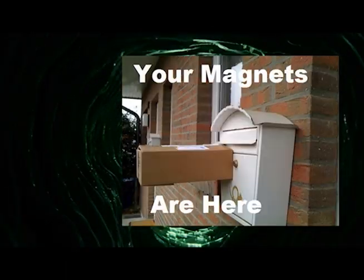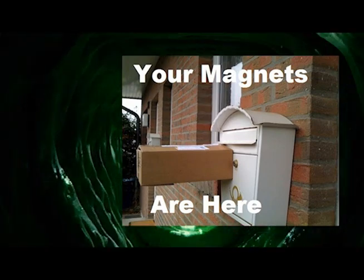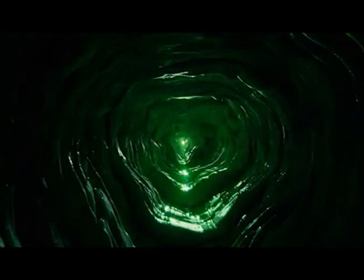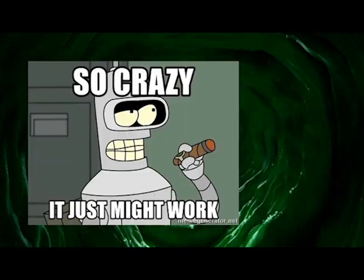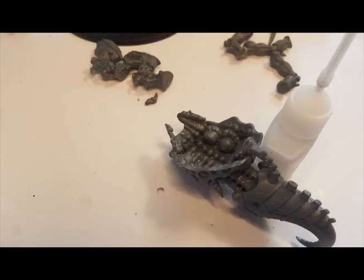But then I had an idea. Magnets have a magnetic field — I can place one magnet on the inside of the caps and another on the inside of the torso, to send its attraction out through the plastic and haul the cap into place. And this might just work. Okay, let's give it a go. First, adding the tail to the lower part of the torso.